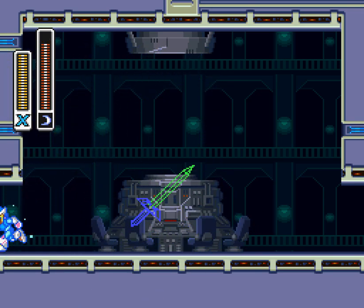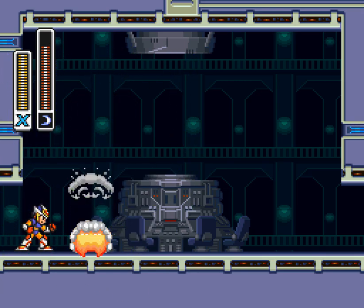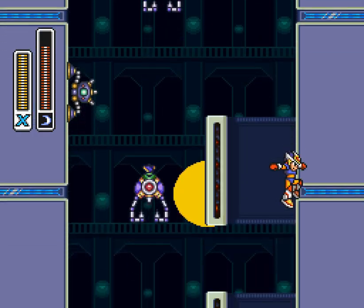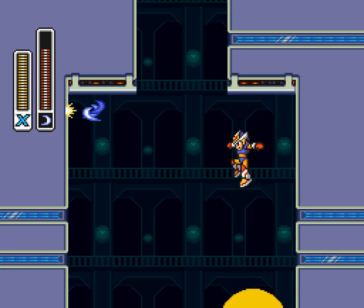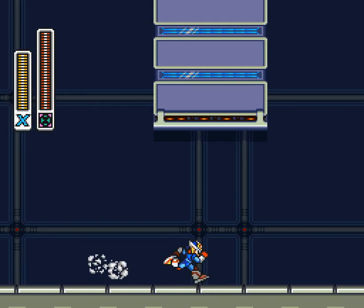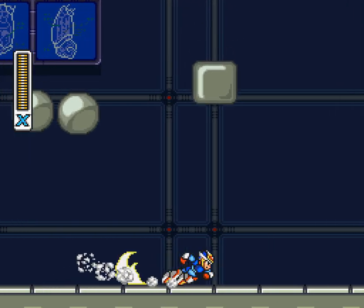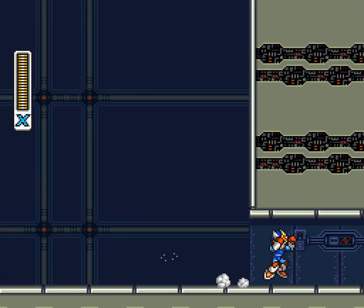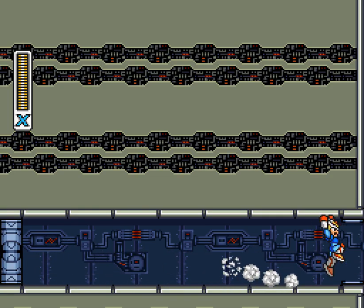We've got this mini-boss here and he's just gonna kind of wave around a bit. This is one of the rare times where I will actually use the charged attack. Sonic Slicer is good for the mini-boss. It's also weirdly good in this vertical section here. Sonic Slicer bounces off walls, and I wouldn't assume that it was super good utility-wise, but no, actually it helps a lot. It's so tiny I wouldn't expect the bouncing to really matter, but it's actually pretty easy to aim.